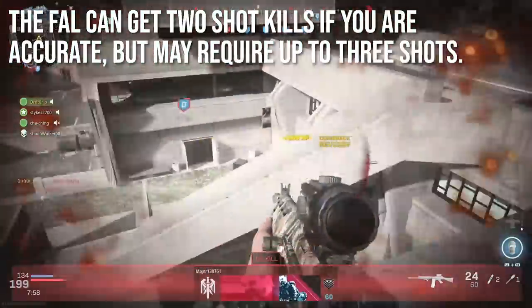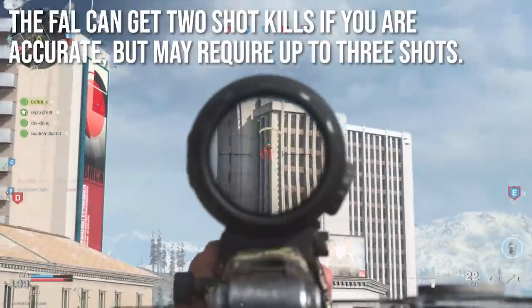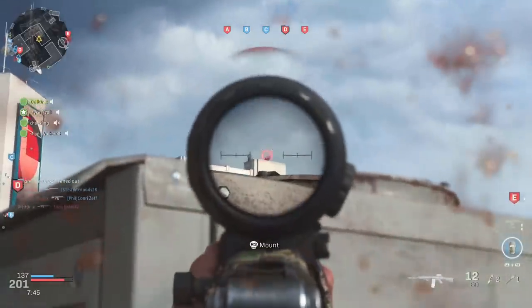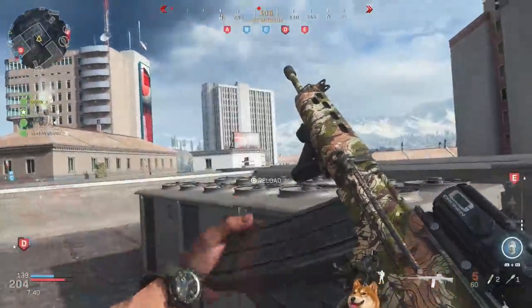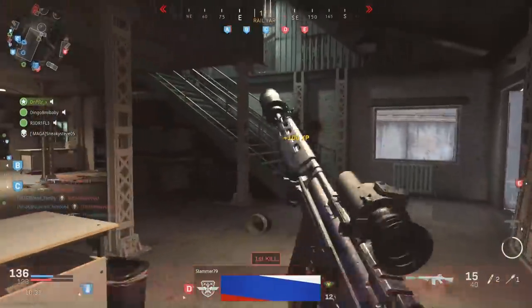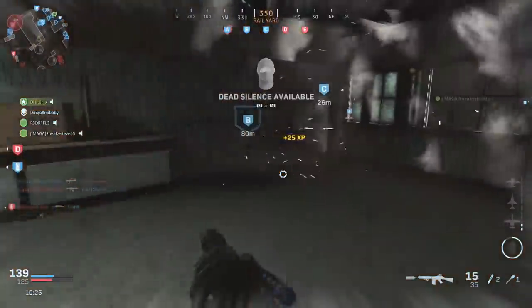The key takeaway is that the FAL can get two-shot kills if you're accurate, but may require up to three shots at super long range or if you hit a limb. Adding stopping power can get one-shot kills to the chest region, but inconsistently. Stopping power changes with every stealth nerf or patch, so it's too inconsistent to include in the in-depth analysis.